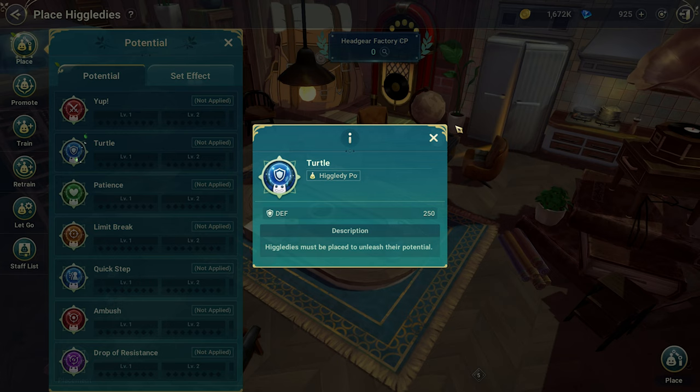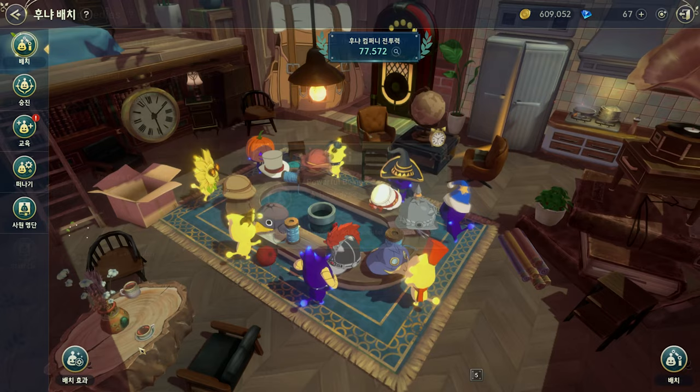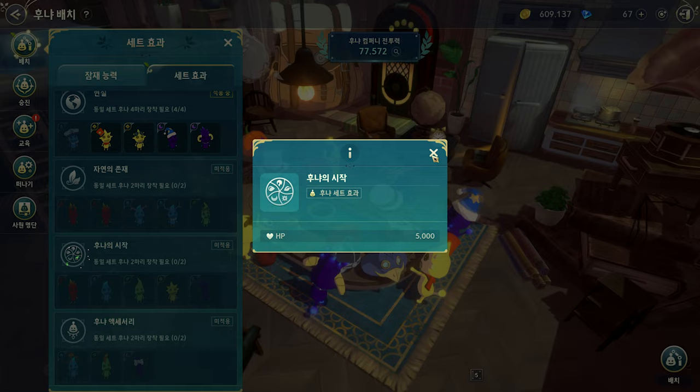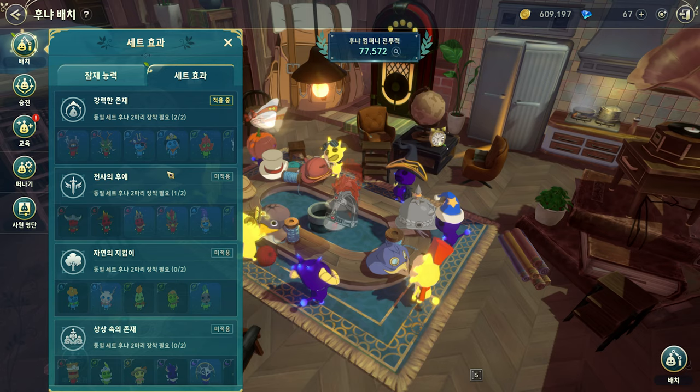The set effects are different. You guys understand why they make actually much less for Global — very simple ones. If you check here we have much more sets on Korea. For example, some increase your defense, some just attack, some HP. We don't have any of these simpler sets on Global — they only made three, which is strange.